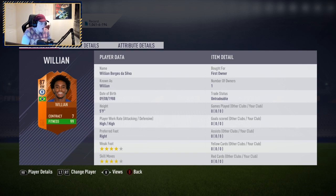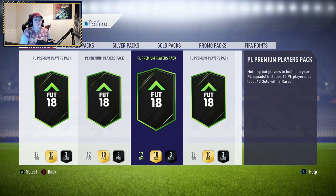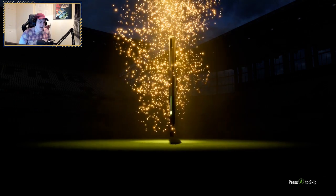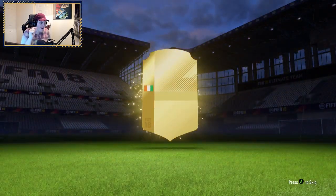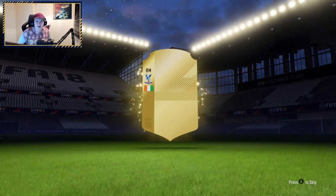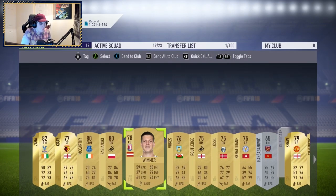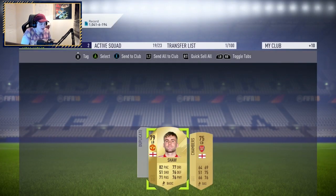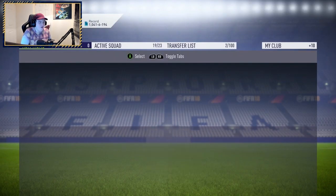What a card as well — I'm so done with this game. Screw your pack luck Kirby — he packed Prime Michael Carrick, last week he packed an Icon plus a 96 Inform Ronaldo. I'm done with his pack luck. I just had to go on Discord and explain that I just packed a Man of the Match Willian on Kirby's account. It's getting a little bit annoying that this pack luck is actually happening. We get an upgraded Zaha — not bad, but that's an insane pack pull.